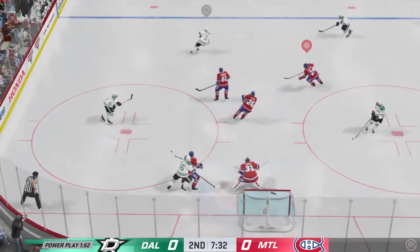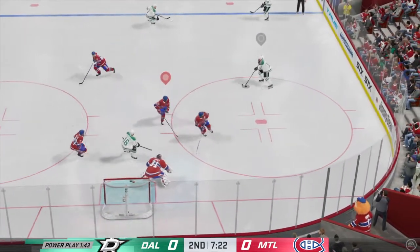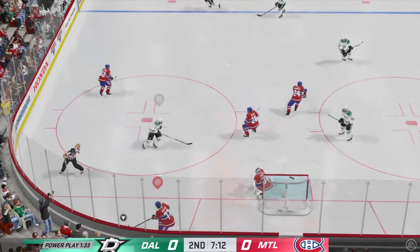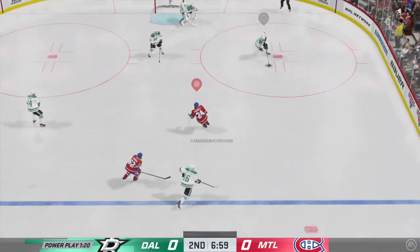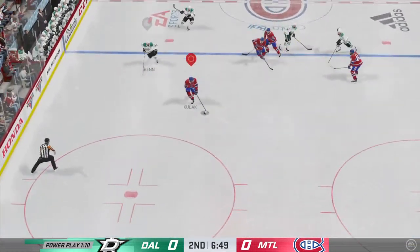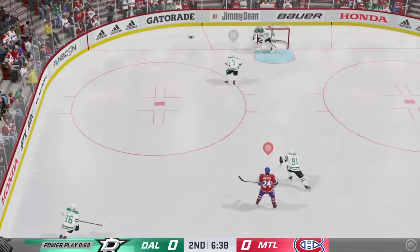Start with a face-off win, get the puck to the point, start moving it around before you attack the net. Have a clear plan. Fires it and that goes off a player — trying to come up with a huge defensive play to get this puck out of his own end. Trying to get something going here with this man advantage as they start from their own end. Smart, heads-up play to neutralize the threat and manages to clear the zone.